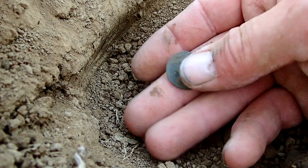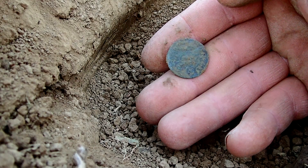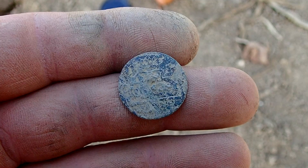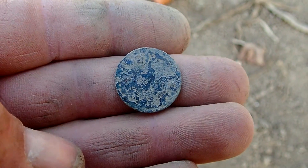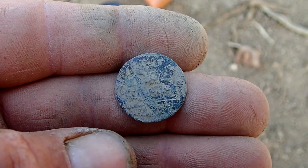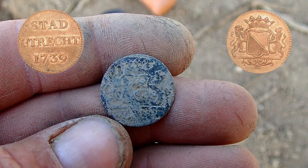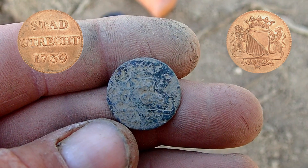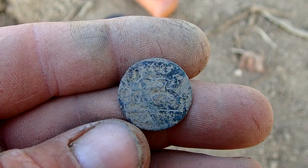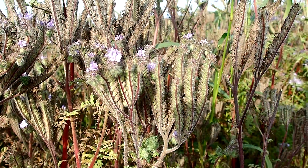Not a lot of detail on it but at least we got ourselves a duit, and for sure a duit from the city of Utrecht — it would say on this side 'Stad Utrecht', and here would be two lions and a weapon. After about four hours of digging, finally a 1700s coin!